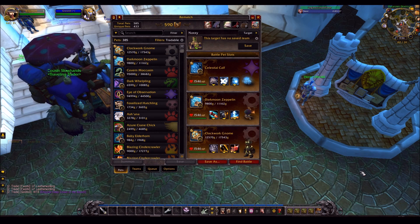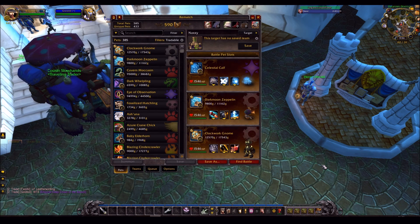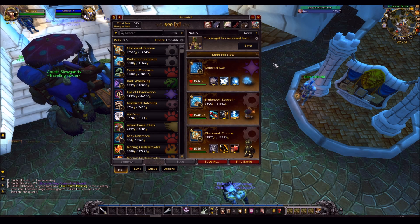So the initial add-on is called Rematch, and this is basically an enhanced version of the pet battle frame and pet battle journal. What it basically does is lets you queue up teams to level with and battle with, and lets you see what your target's teams are and all that good stuff. It's basically a general pet battle add-on and I don't really do pet battles, so I can't tell you much about how good it is in terms of that, but what I can tell you is how good it is for making gold.